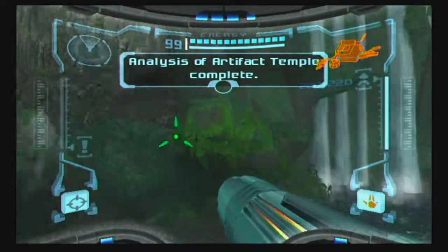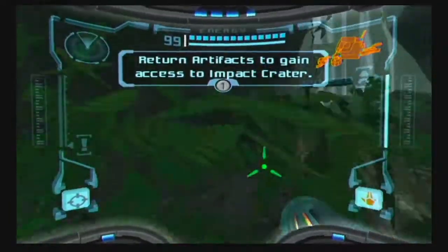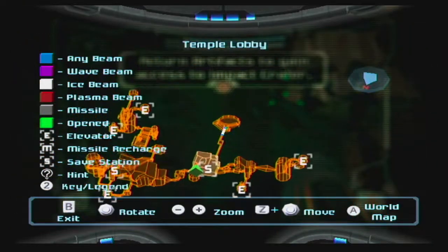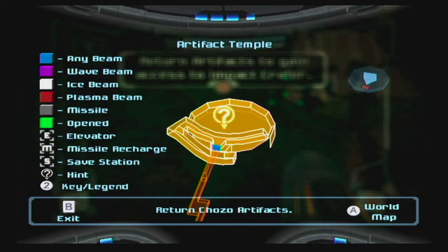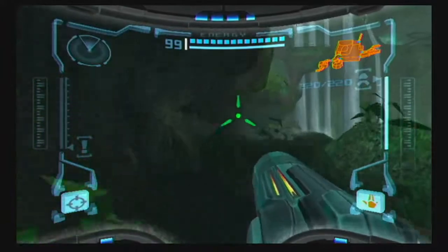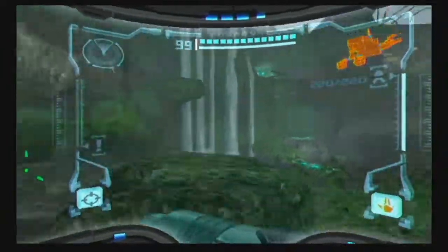Incoming scan data. Analysis of artifact temple complete. Return to artifacts to gain access to impact crater. Yep, there it is — artifact temple. Haven't been there in a while, but that's where we're headed right now. Just put the artifacts back, and that should be the end of the game. Everything should be back to normal.